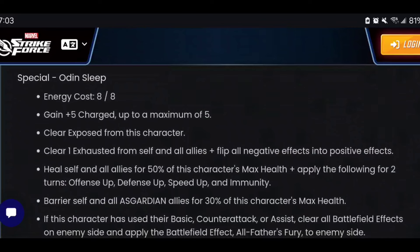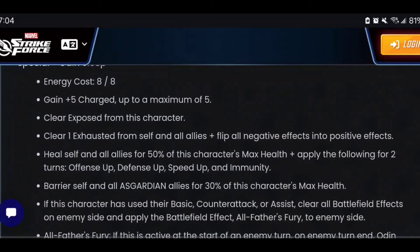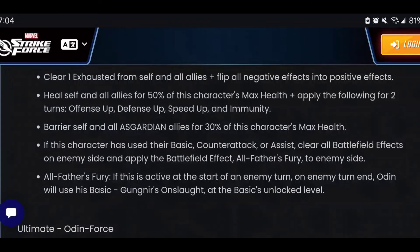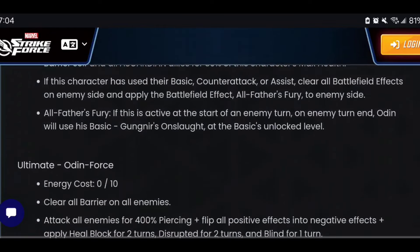His special, Odin Sleep, grants up to five charges. He clears Exposure from himself, clears Exhaust from himself and all allies, and flips negatives into positives — turning any disadvantage against the enemy. He also heals for up to 50% of his max HP, giving the team Offense Up, Defense Up, Speed Up, and Immunity — doing a little bit of everything. There's also a barrier for himself and Asgardian allies, so that's the Asgardian call-out. He also clears the battlefield effect on the enemy side and reapplies the All-Father's Fury.